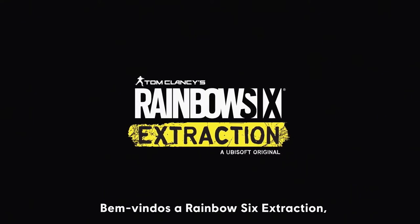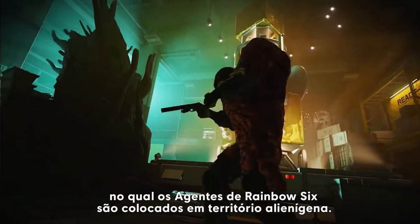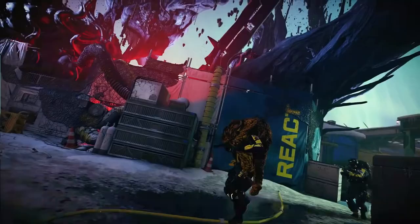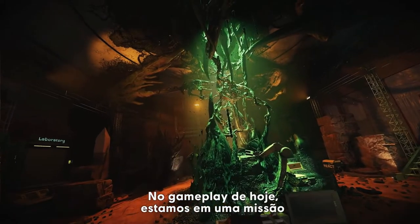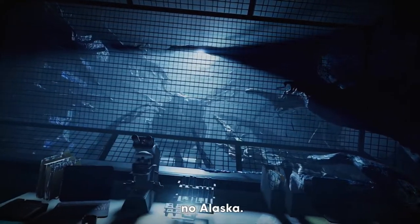Welcome to Rainbow Six Extraction, the new tactical co-op shooter game where Rainbow Six operators are dropped into alien territory. In today's walkthrough, we're on a mission to investigate anomalies identified at the Orpheus Research Center in Alaska.